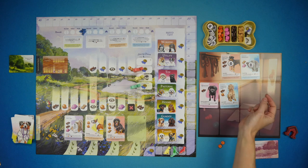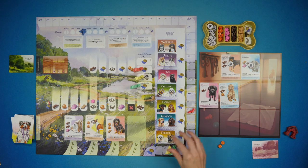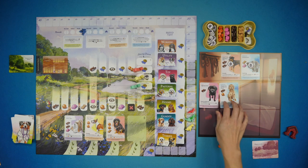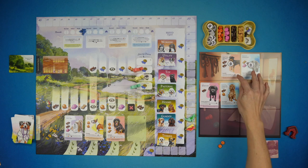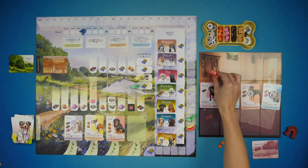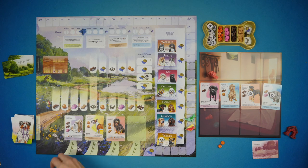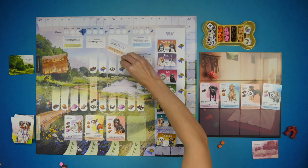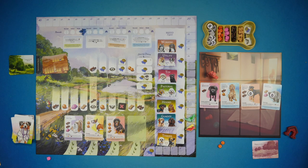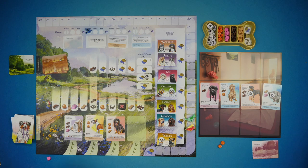During home time, all players gain two reputation for any dogs that were walked this round. You lose one reputation for any dogs in your kennel that do not have a walk token. The walked dogs return to the kennel and everyone retrieves their walker lead. For the next round, we remove the location bonus tokens from setup, reveal new ones, flip the current forecast card since it's no longer available, advance the round tracker, and pass the first player token.